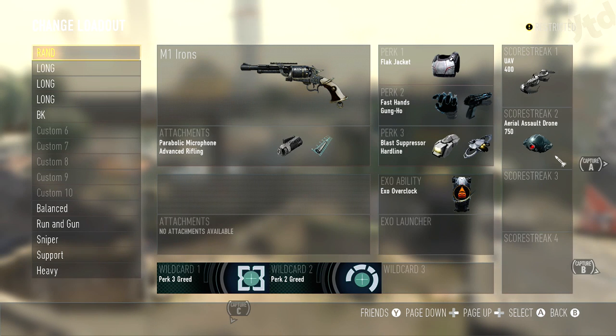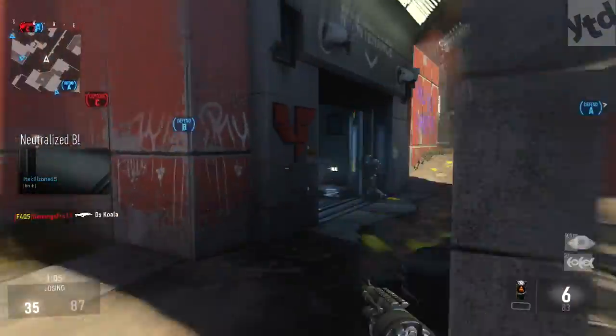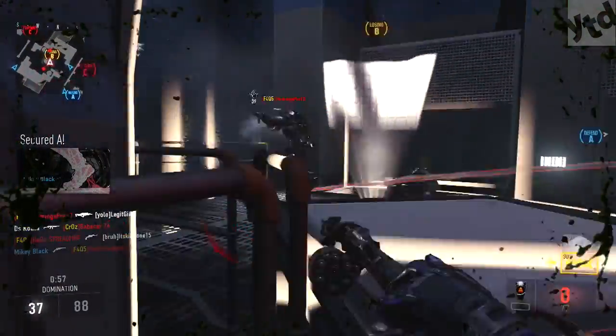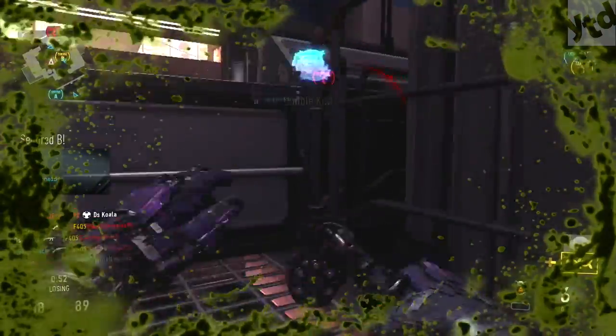Here is one of the best setups if you just want to use your M1 Irons and not pick up another weapon. We've got the parabolic microphone and advanced rifling, and pretty much everything is set up almost the same. I have the blast suppressor because I like to flank around a lot. Hardline is a must, and I've got the UAV and the assault drone with a rocket launcher — such a good setup. With hardline and playing the objective in something like domination, you'll get your UAV easily and hit your assault drone, and that soldier with the rocket launcher is way too good.